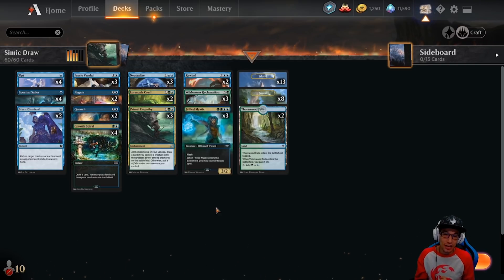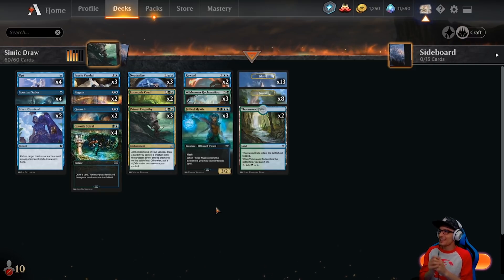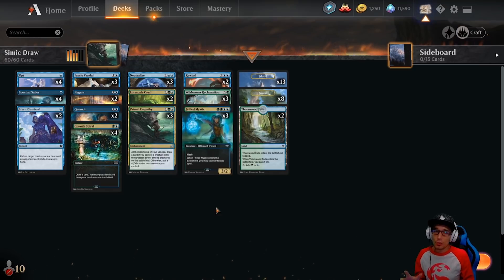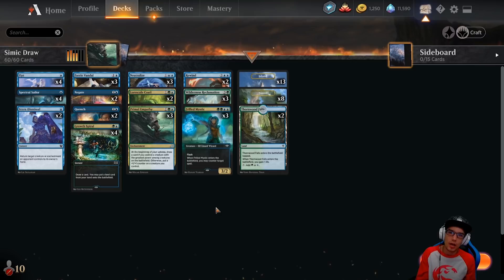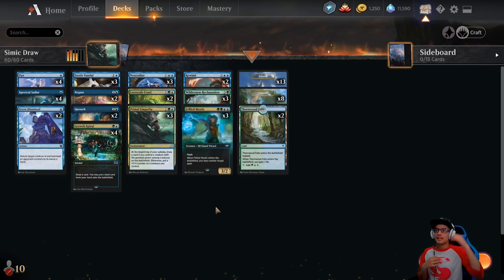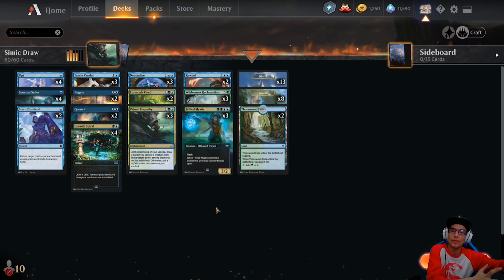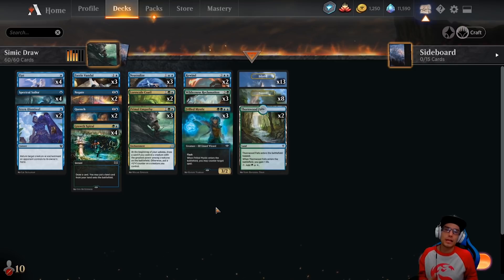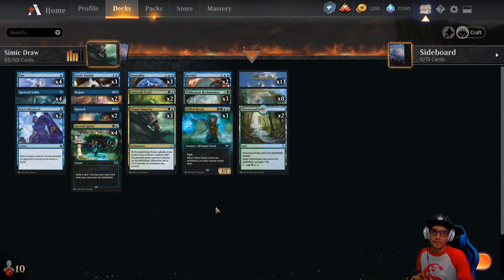You guys are incredible. Those of you who are spending your time and attention — and those supporting the channel financially — thank you so much. With that all out of the way, I hope you enjoyed this free-to-play, zero-rare, zero-mythic Simic Draw deck for Core Set 2021. If you're going to upgrade the deck, we will be talking about that in our closing thoughts, so don't forget to watch to the end. Thanks for watching, you guys — enjoy today's gameplay footage.